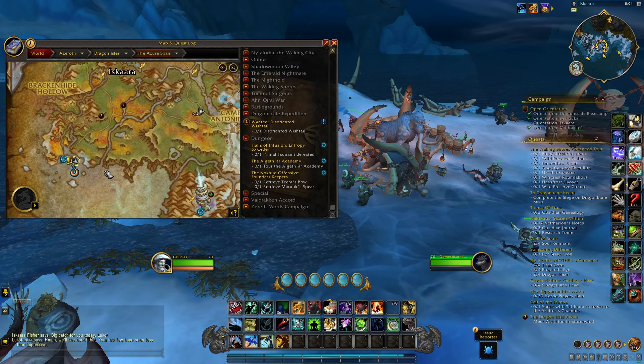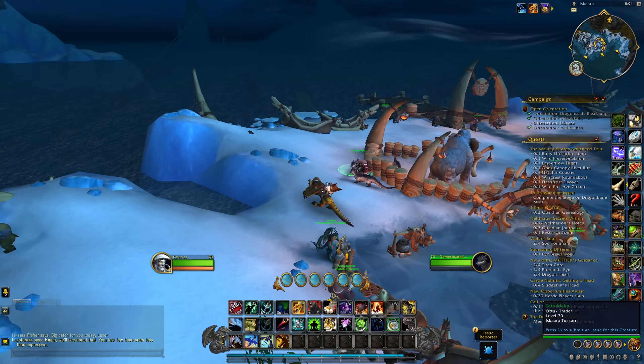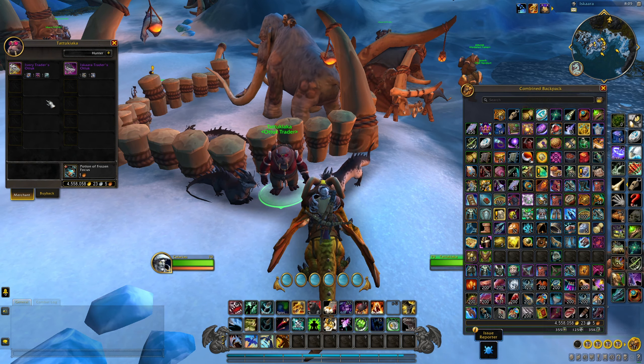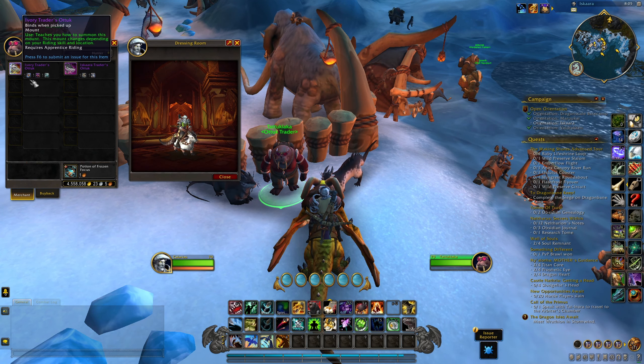You can come over to the Iskara Tuskar base in the west of the Azure Plains and find this NPC here. Anyways, he sells both Atuk mounts for certain items — not gold or resources, but various rings and neck pieces.